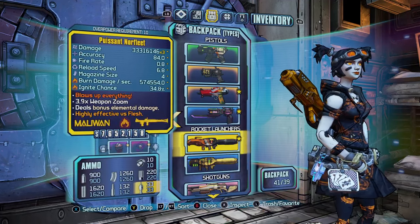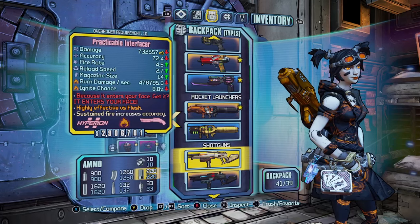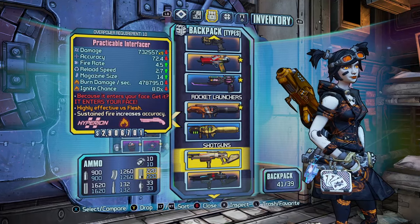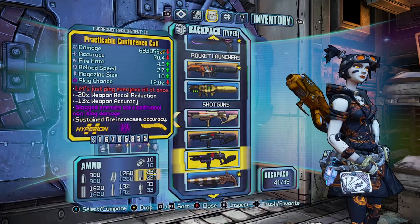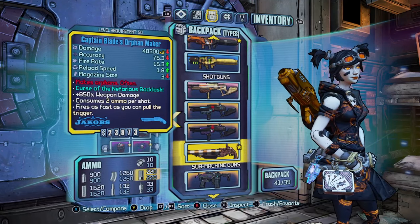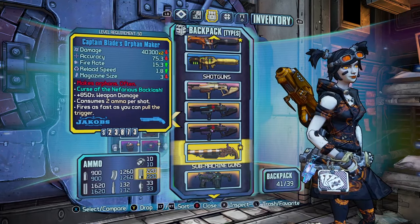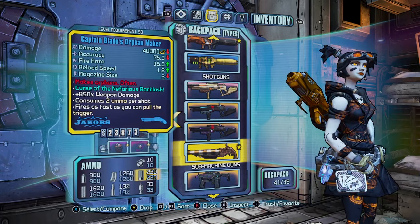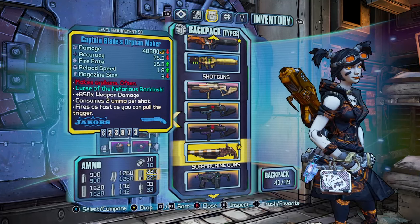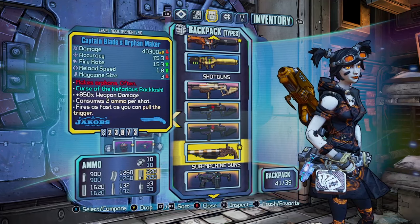Grog Nozzle for slagging and healing. The Hive is alright but the Norfleet's better. The Interfacer is usable at around 100 to 200 stacks of Anarchy — any more and it's just too inaccurate. The Orphan Maker is your go-to Anarchy stacking weapon. You pretty much just go to Marcus's dummy place, shoot the dummy, and hold the trigger — you can hold the trigger and play on your phone to get your 400 to 600 stacks of Anarchy. You can also sign in a split-screen account or get a friend in your lobby with the Hoarder class mod on Salvador so you don't have to worry about buying ammo while doing this.